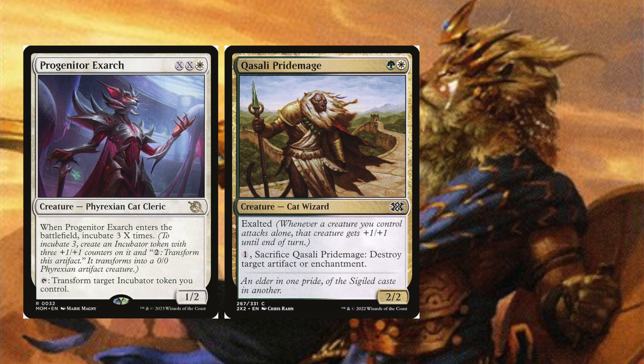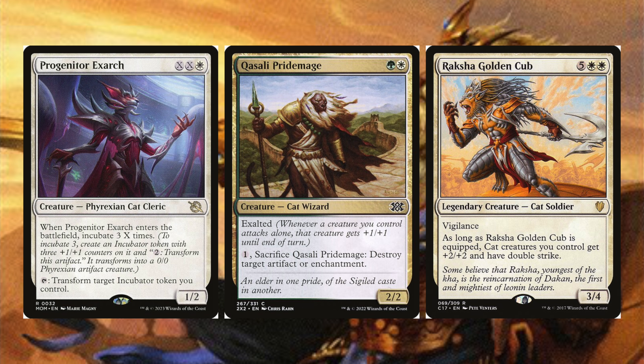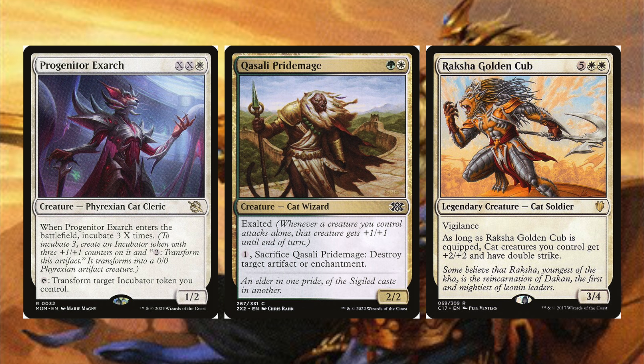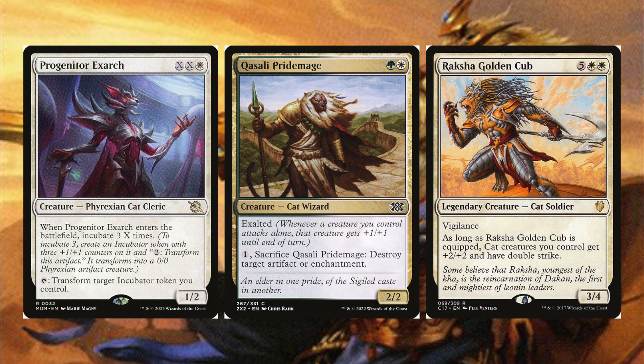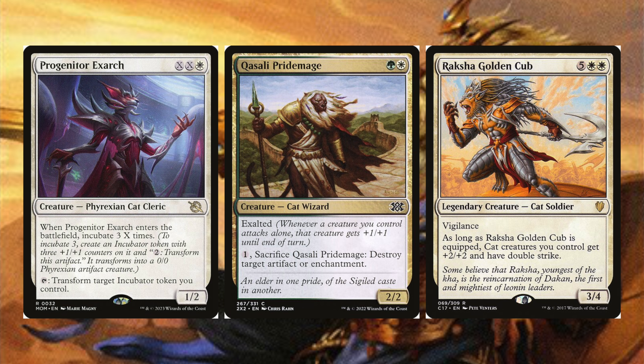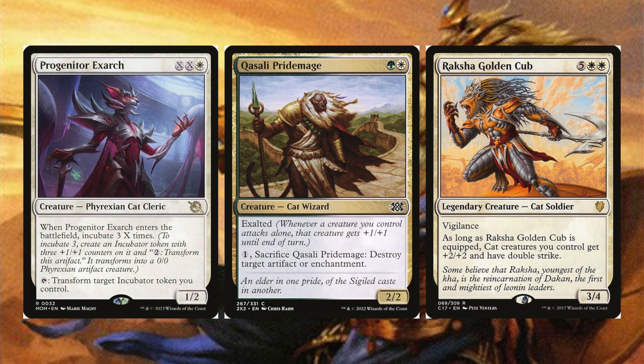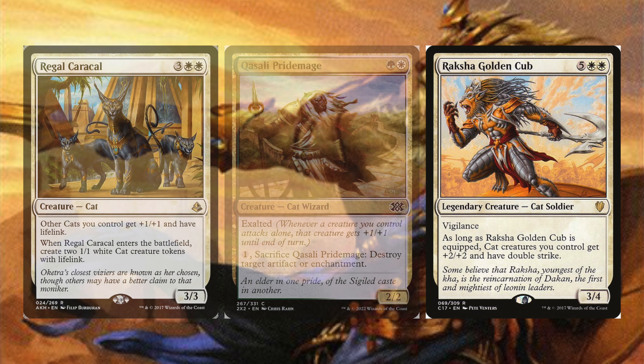Progenitor Exarch when it enters incubates X three times — those incubate tokens enter as 0/0s with three plus one plus one counters, so they'll get more powerful every turn. Qasali Pridemage has exalted — whenever a creature you control attacks alone it gets plus one plus one, and for one mana you can sac it to destroy target artifact or enchantment. Raksha Golden Cub is a legendary cat soldier with vigilance; as long as it's equipped, cat creatures you control get plus two and double strike — very threatening since they'll get bigger and then have double strike.